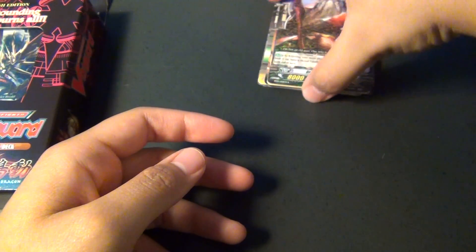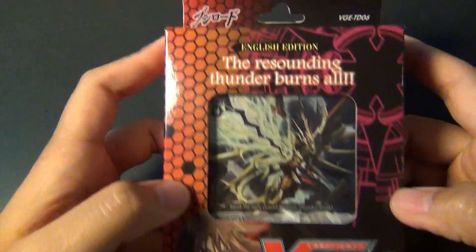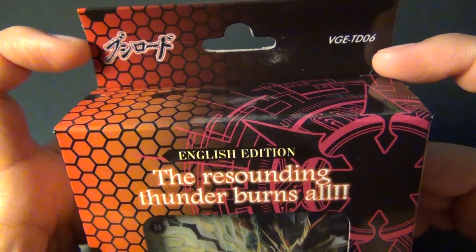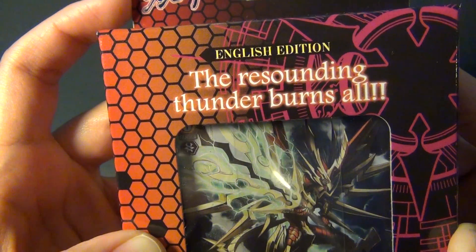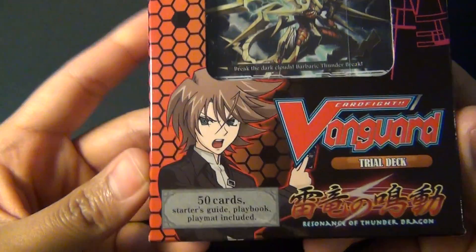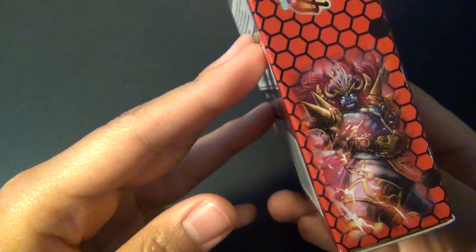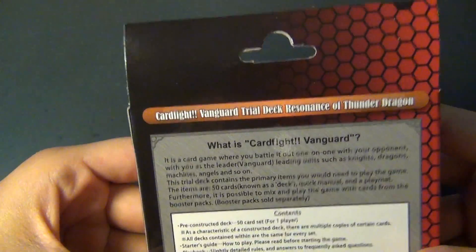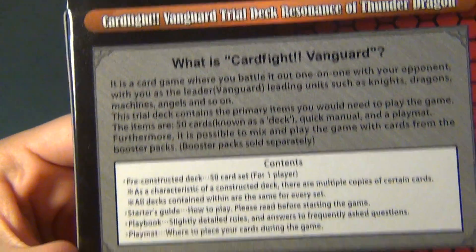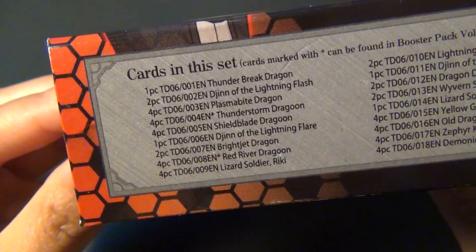Alright, so that's about it for the boosters. Let's get to the trial deck. So here's the top: VGE TD-06, English edition. The Resounding Thunder Burns All. There's a Thunder Dragon. Cardfight Vanguard, there's Kai. And here's the side, the back, and the bottom with its contents.